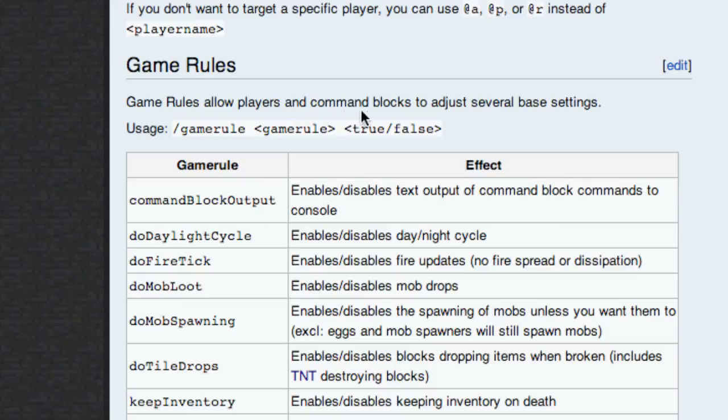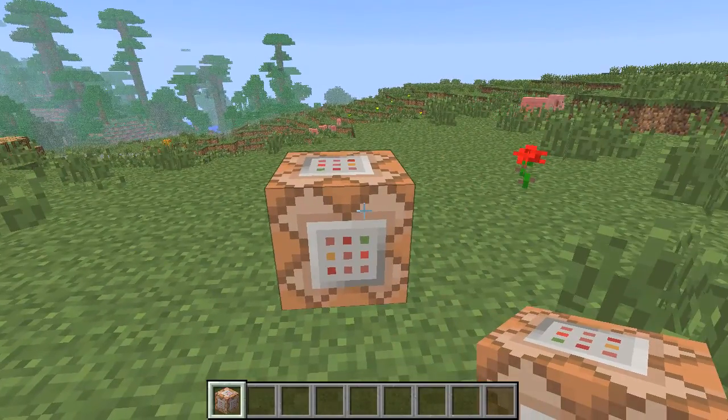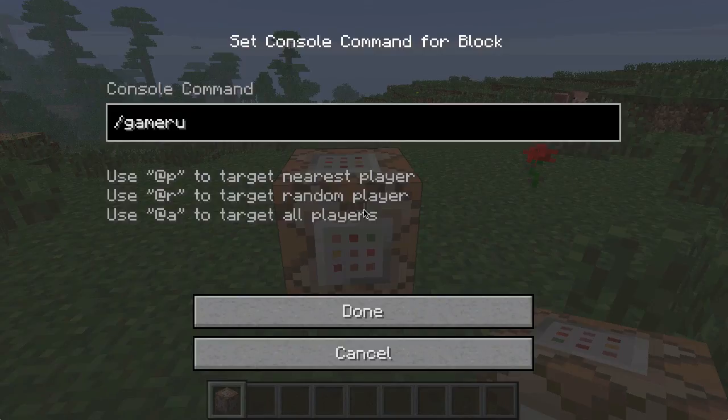For example, you can change day and night, stop fire from spreading, disable mob drops, or enable/disable the spawning of mobs - which is what we're going to do today. So we're going to right-click the command block and type in the command: /gamerule doMobSpawning false - with a capital M and capital S.